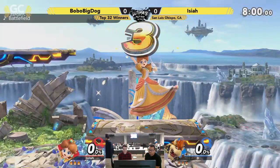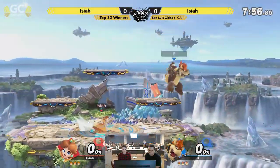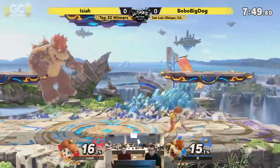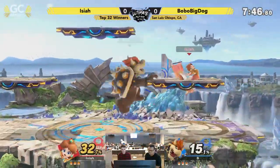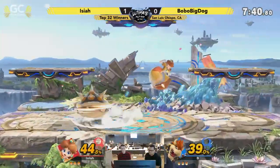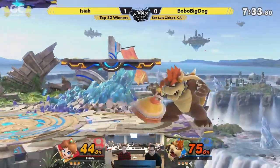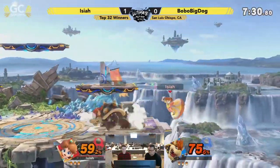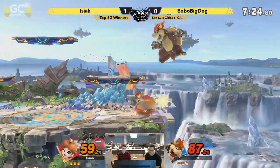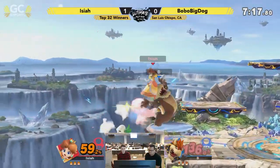For anyone who's confused, Bobo Big Dog is on the left of the player cam, but he is playing Bowser. And Isaiah is the one with the Isaiah tag. What a concept. All right, we'll see if Bobo Big Dog can do something about those recoveries. I think if he kind of catches on to that counter, he's got to recover high — I think he'll be in better shape.